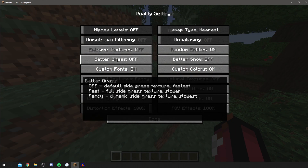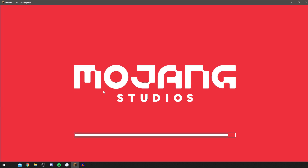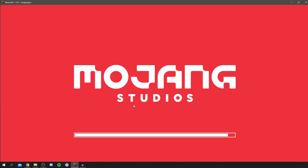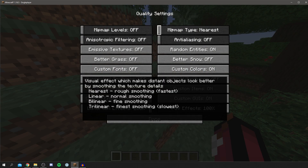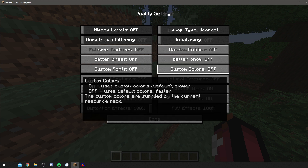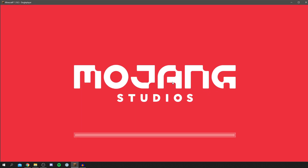For Better Grass, it's already off which is good, though you can set it to Fast if you prefer. Custom Fonts is slightly faster being off. Connected Textures should be turned off as well — note there are a few options including Fast. Custom Sky should be off, Custom Entity Models off. In the right column, set the texture option to Nearest, Random Entities off, Custom Colors off, Custom Items off, and Custom GUIs off.